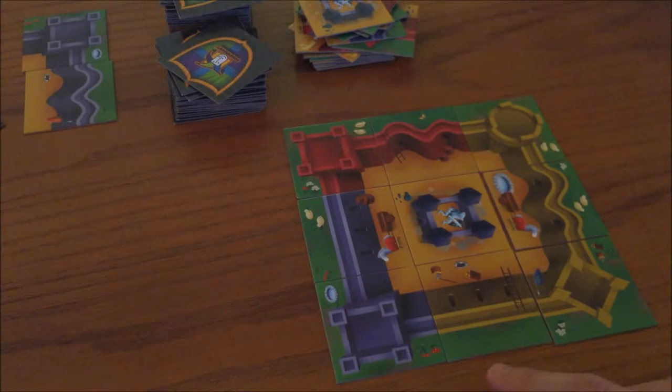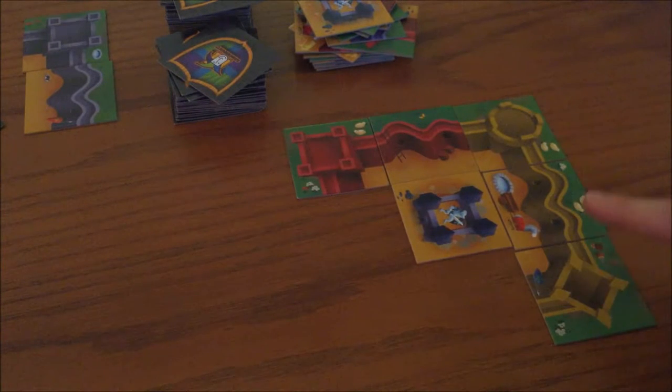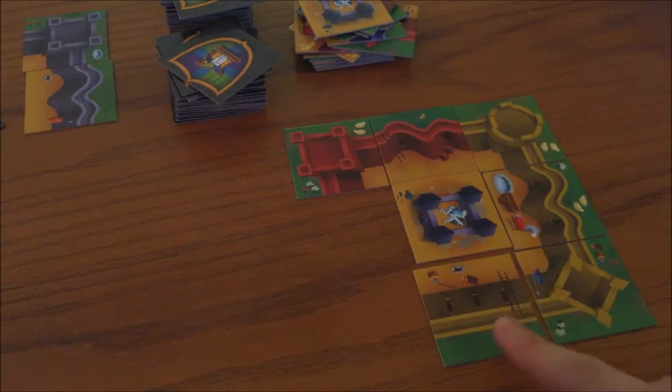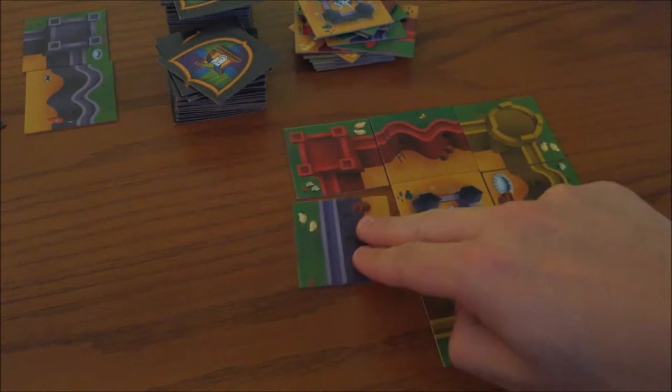A castle will always consist of four walls, four towers, and a keep in the middle. To build your castle, you start either with a tower or a wall, and each adjacent tile that you place either has to match in color or in shape.